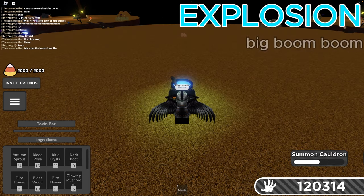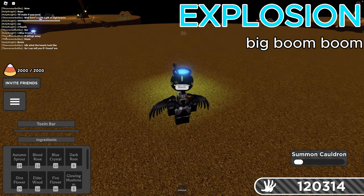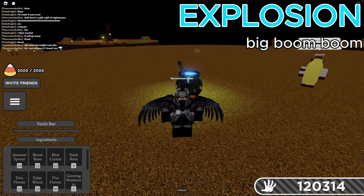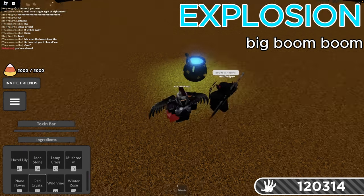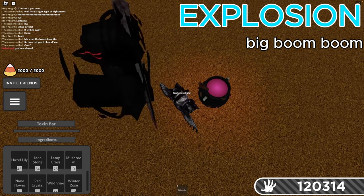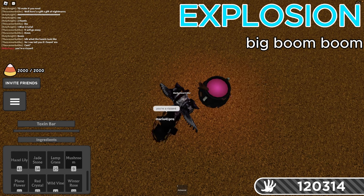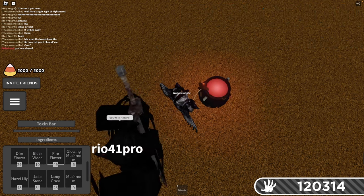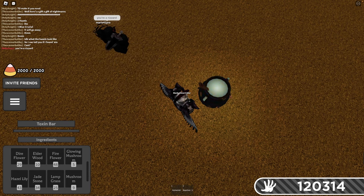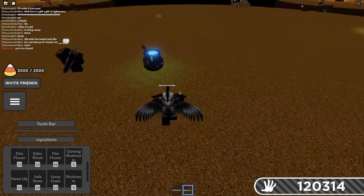Next up, we're going to make the Explosion Potion. I bet you'll never guess what the Explosion one does. To make it, we need one Red Crystal and two Fire Flowers. There they are — boom, boom. Explosion Potion.